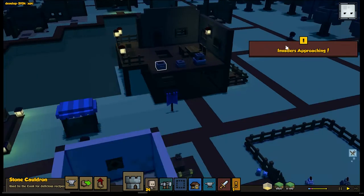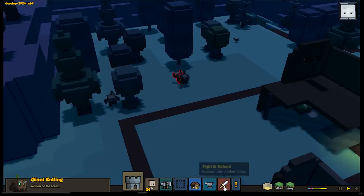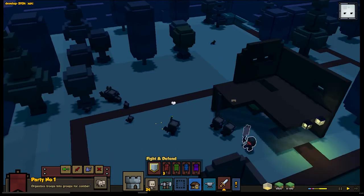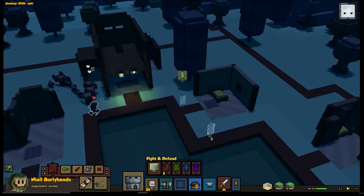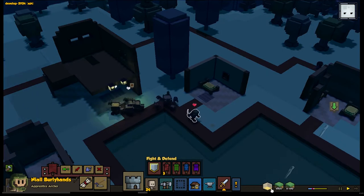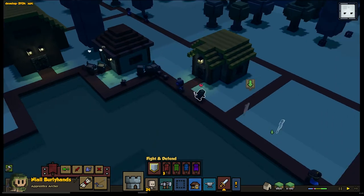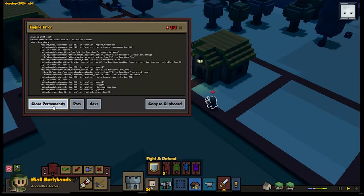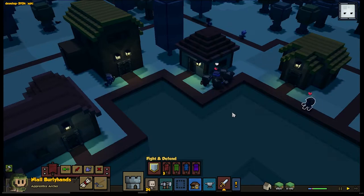Oh my gosh — giant tree people! We'll get a little sneak peek into the new combat here. Gather my forces and send them forth, and have my archer retreat. Run, man! There's too many for you. A footman will run in and distract him. It is an alpha, so there's still some bugs, but it doesn't seem to be causing any issues, so we'll keep going.